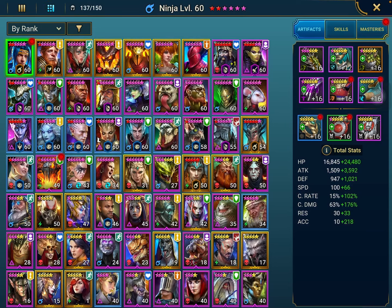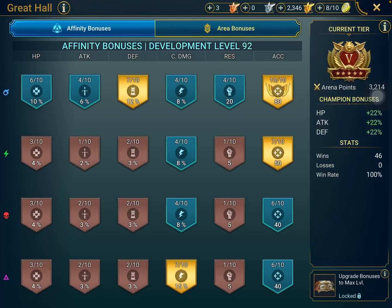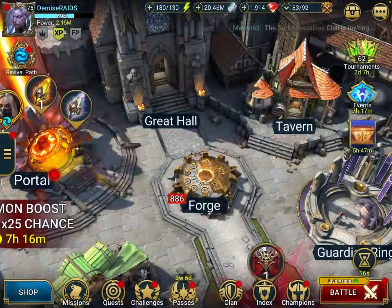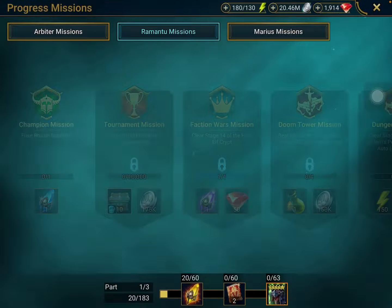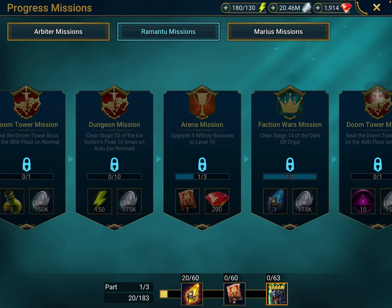I'm going to show you guys right now — my account literally has zero void legendary champions. I've been focusing on the great hall a lot. I have a 100% win rate and I've been saving up all my gold medals. I'm hoping to get another 2 of these to 10 out of 10 so that I can actually progress on the missions, but I haven't done any of them yet since I'm stuck on the upgrade 3 affinity bonuses.